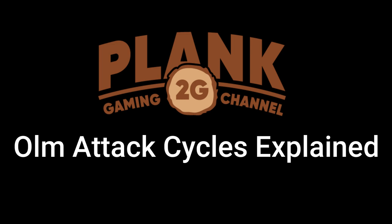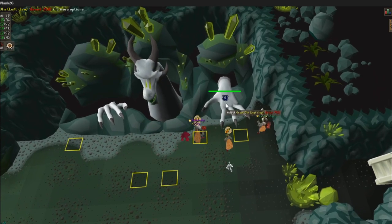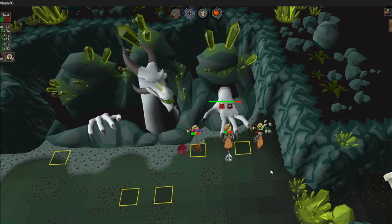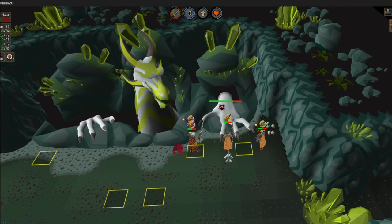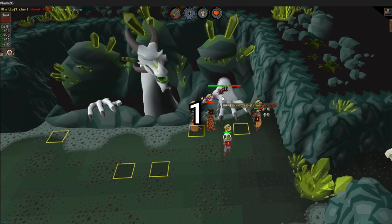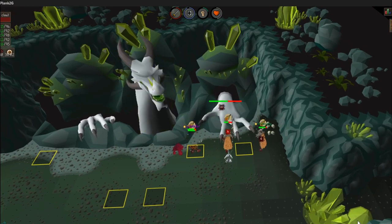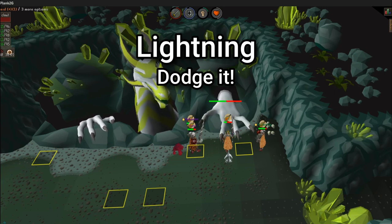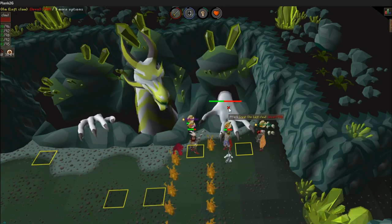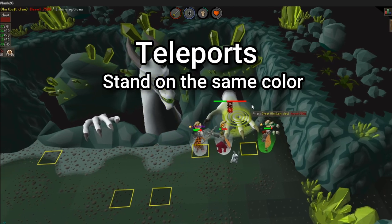In the next couple minutes, I'm going to explain how Ulm attacks. Ulm attacks on a three attack cycle: two basic attacks followed by the specials we just covered. You can keep track of which special Ulm is on by remembering this sequence — two basic attacks then crystals, two more basic attacks then lightning, two more basic attacks then teleports. Keeping track and being proactive will mitigate most damage. Ulm can still use basic attacks while specials are going on, and they can stack on top of his basic attacks. That's what makes special attacks so deadly.